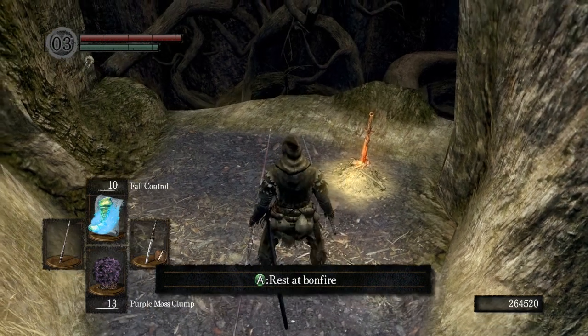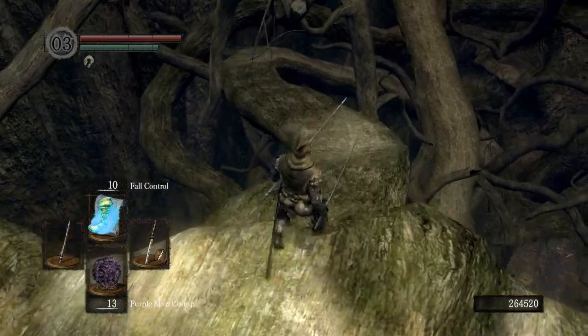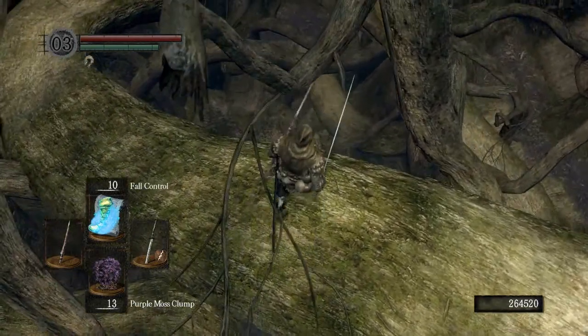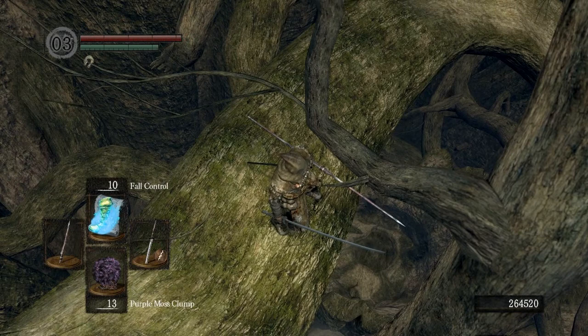We are here at the first bonfire. If you don't know how to get to the Great Hollow I'm going to provide a link for that. I'm going to walk straight ahead until we get to this branch here on our right and we're going to creep over and look down — you can see down in the bottom center of the screen there are two corpse legs.